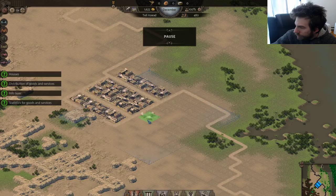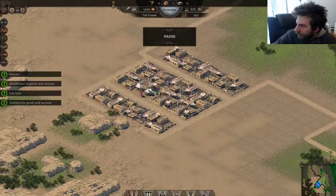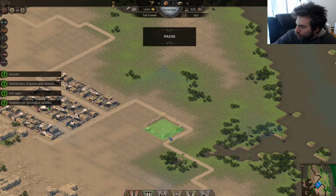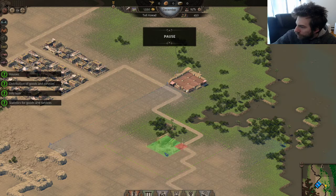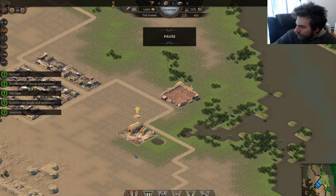I'm actually gonna remove one house to put a poor market — they're gonna sell the goods I'm grabbing. I have livestock to produce milk, a farm, and a bakery. I'm gonna need a warehouse. Usually you don't want to put them too close to the housing — let's put it here. That's a livestock building — I think I'll put the livestock over here, let me remove these things first.